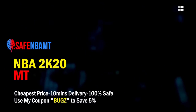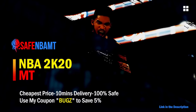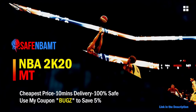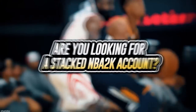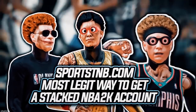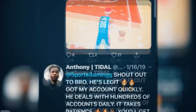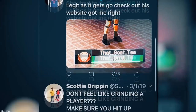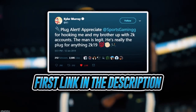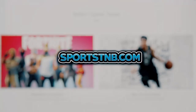What's good, guys? If you want cheap, fast, and reliable NBA 2K20 My Team coins, head on over to nbasafe.com and use code BUGS for 5% off at checkout. If you're looking to buy a stacked NBA 2K account with max badges and more, visit sportstmb.com. He has been in the community for years and has hundreds of reviews. Click the first link in the description to get your account today.